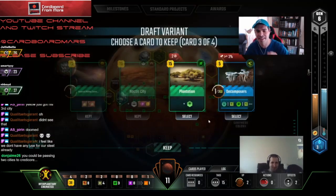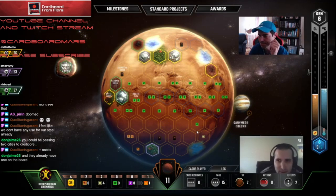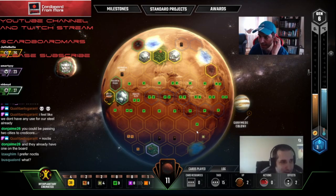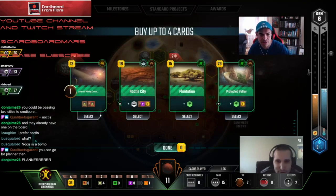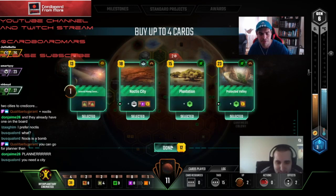I'm going to take Noctis, but I understand you're... I think we just take Plantation. I don't think anyone else really had much on Science. So this is a strong hand — I think we're taking all these cards. Q is in favor of Noctis, and most of the chat is Noctis. So I think we're taking all four. It's pretty broken. And I think we go Builder Planner this generation.